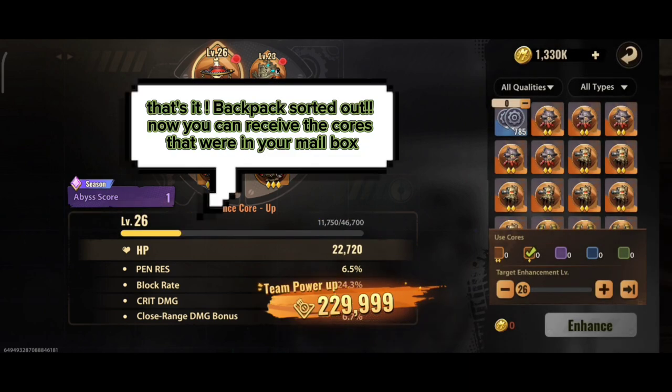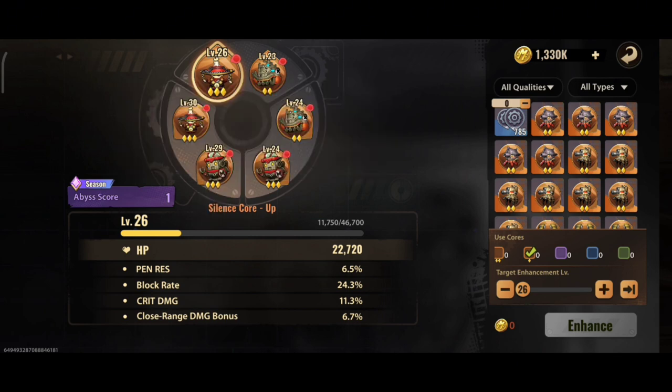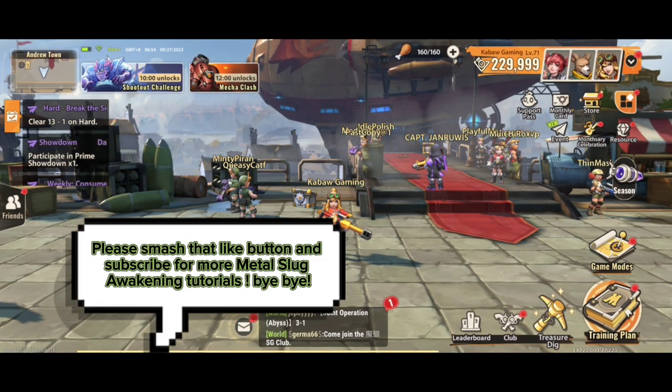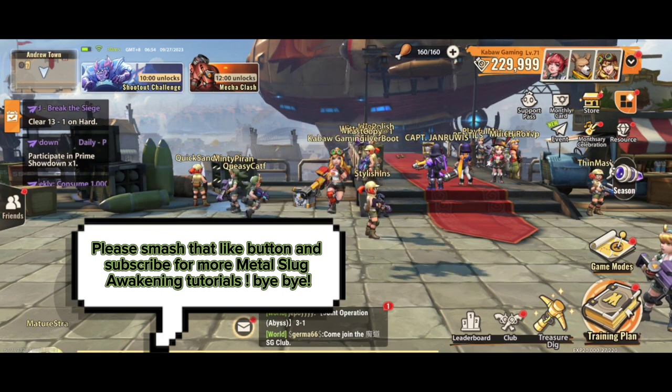That's it. Backpacks sorted out. Now you can receive the cores that were in your mailbox — click the other box. Thanks for watching. Please smash that like button and subscribe for more Metal Slug Awakening tutorials. Bye bye.